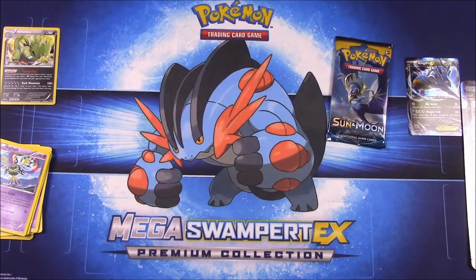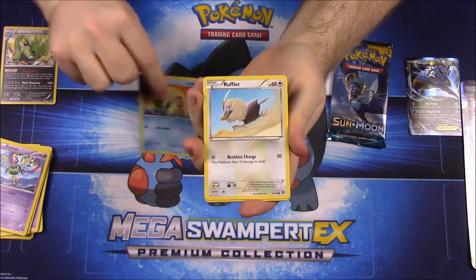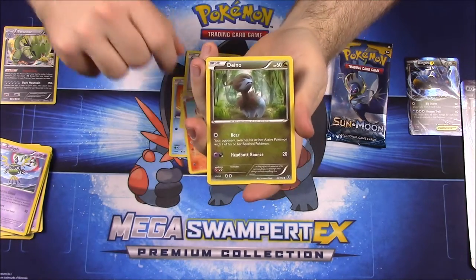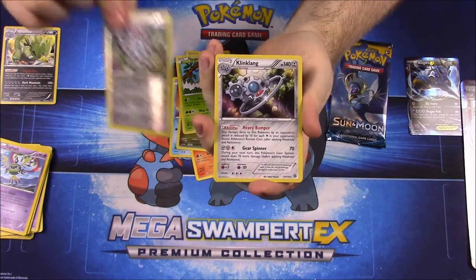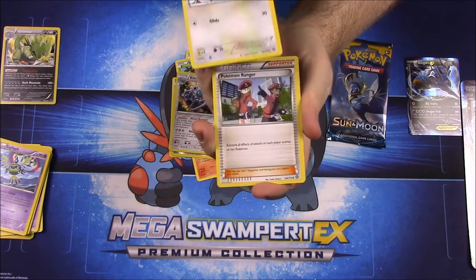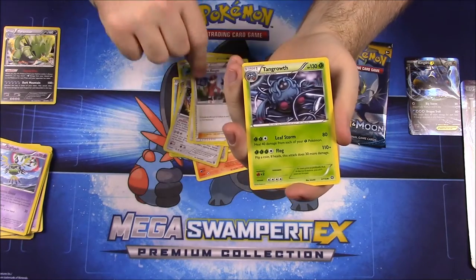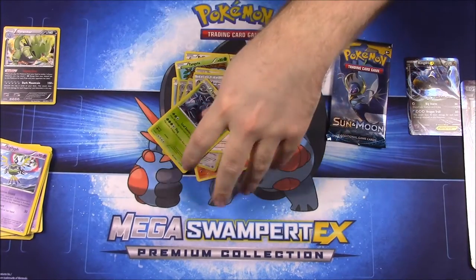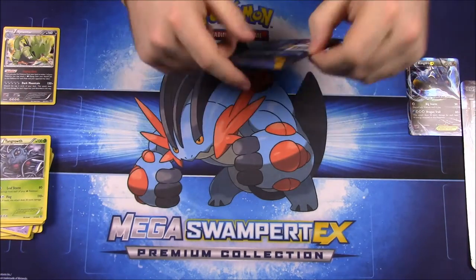Now we'll do our Steam Siege pack. First up we have a Shellos, Rufflet, Chimchar, Dino, Tangela, a Klang Reverse Hollow, and a Klinklang as our rare — those go together. A Fletchinder — I can't say the name — a Pokemon Ranger Trainer, and a Tangrowth. They really need to make names more pronounceable.